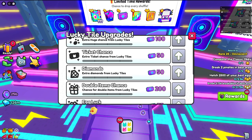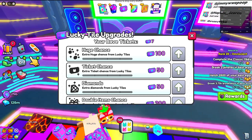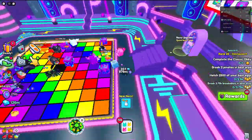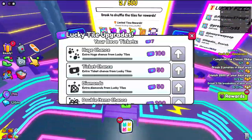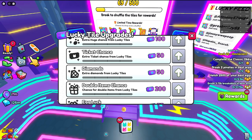The three upgrades I recommend focusing on the most are: huge chance, ticket chance, and double items chance. The first one you should max out is ticket chance — you get extra ticket chance from lucky tiles, so maxing this gets you way more tickets, which will later help you get the rest of the upgrades. Ticket chance is definitely your priority right now.